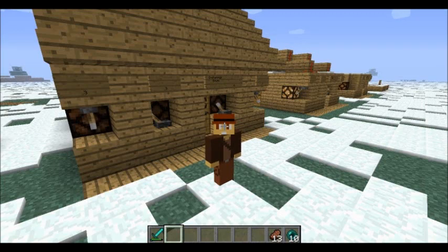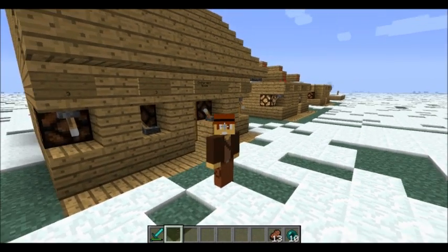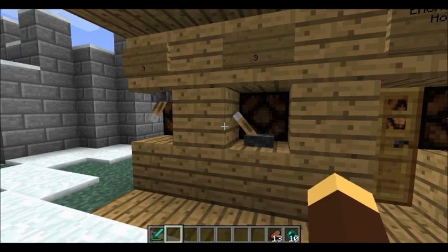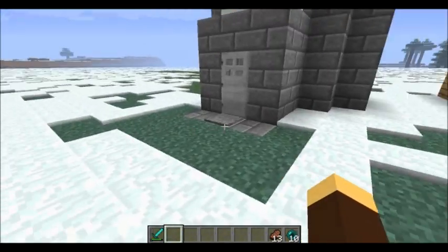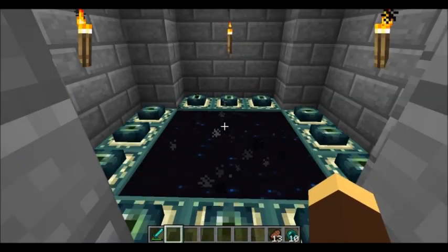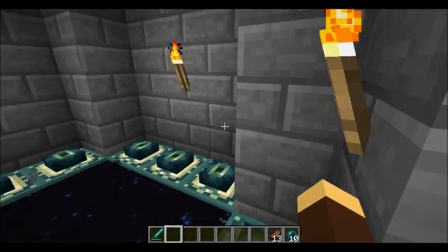Hello everyone, CBcraft here in my tutorial world. As you can see behind me is my variable enchantment house. But over here, what do we have here? It looks like some sort of stronghold thing. Oh, look at that, it is a stronghold, so there's an end portal. Alright, let's go in and see what we've got.